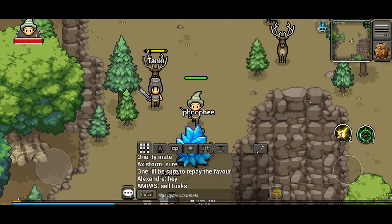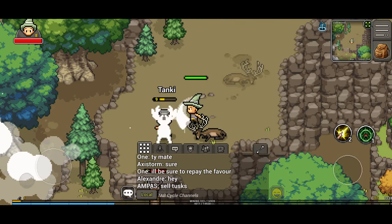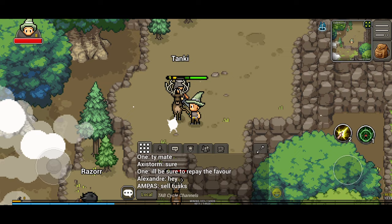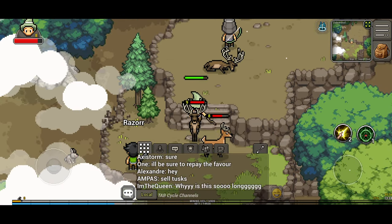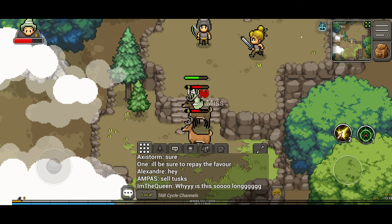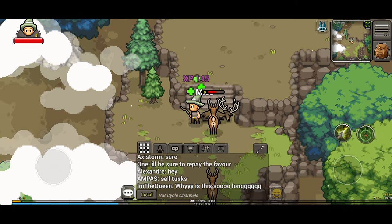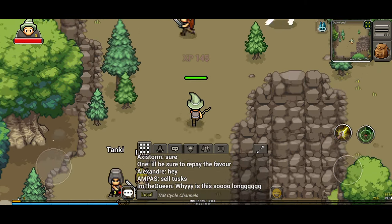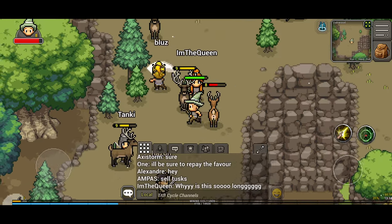Around here seems to be the best place to farm the deer. You have better drop rates from the stronger deer. You can tell which ones are the stronger ones because they've got levels next to their names, and the sprites just look a little bit tougher as well — it's pretty obvious.